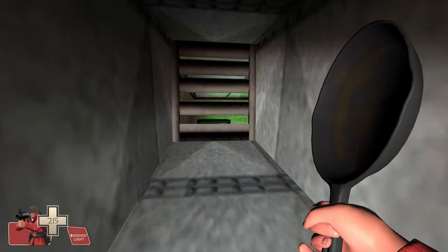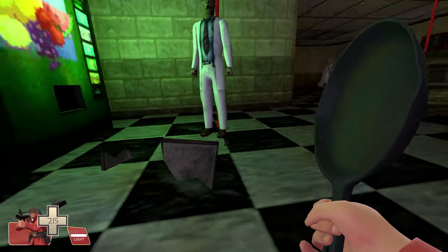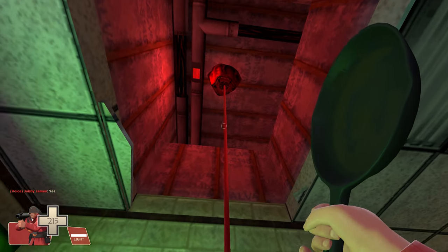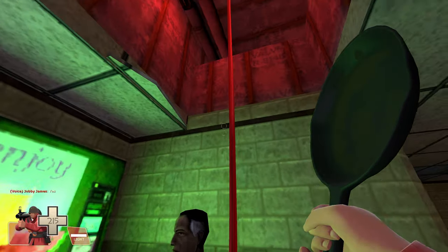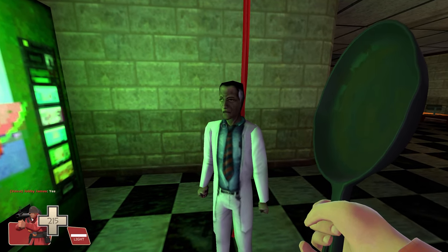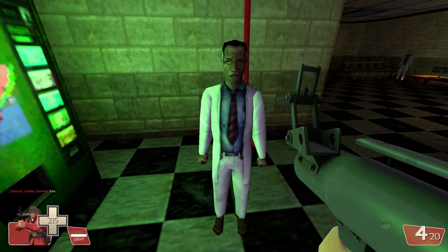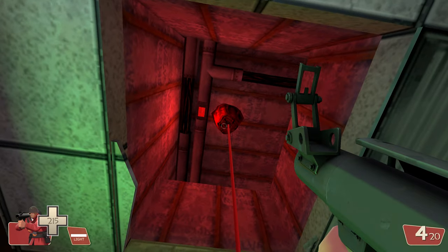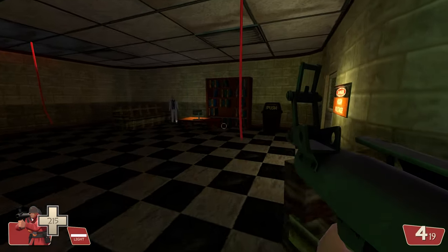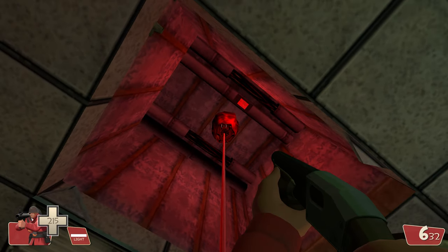So we've got headcrabs, houndeyes, and a new enemy called the barnacle. And... fellow scientist! Yeah, fellow scientist indeed. The barnacle is meant to drag the scientist up, but they're kind of bugged. They can pull enemies up but get stuck, and they can just go through the ceiling? That's not fair.